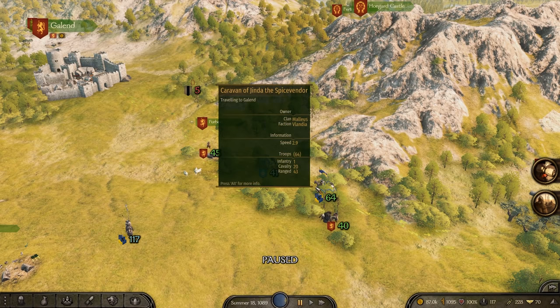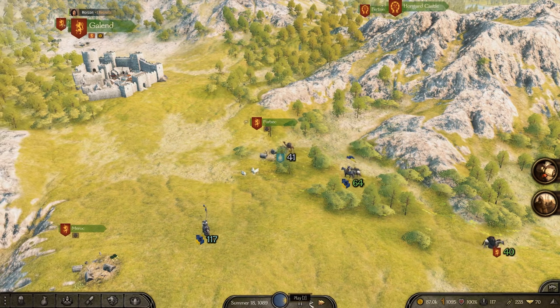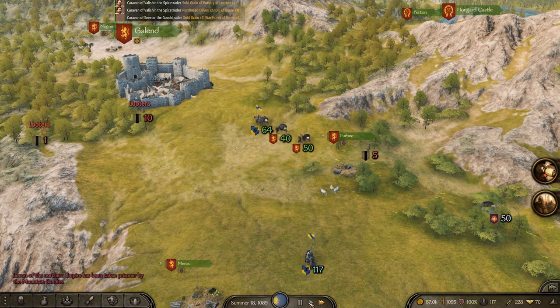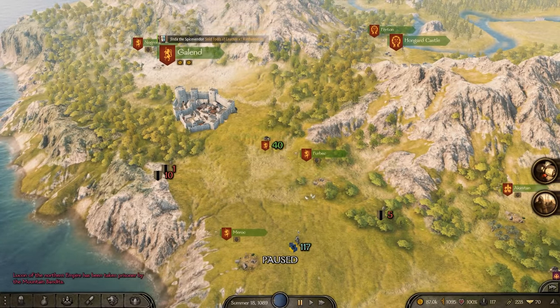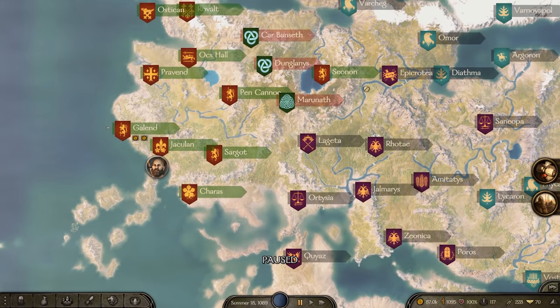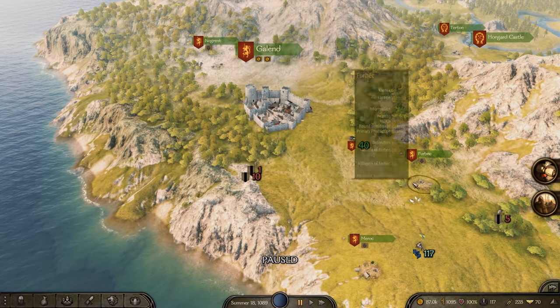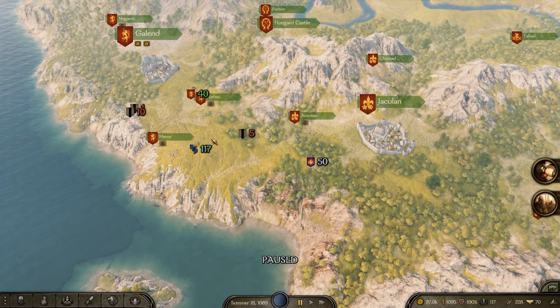Caravans were very low-impact — you invest 15K and they constantly return money. My caravan with Jinder the Spicebender is giving me a thousand gold already. Previously, NPCs and bandits wouldn't really touch caravans, so it was a near-guaranteed money source. This might look like a personal nerf, but TaleWorlds is adjusting the global economy — nerfing the entire world's ability to make easy money off caravans and having bandits actually influence city growth and the socioeconomic climate.